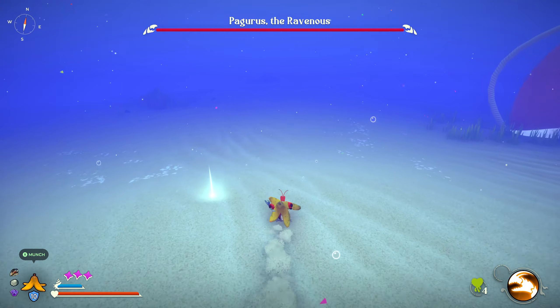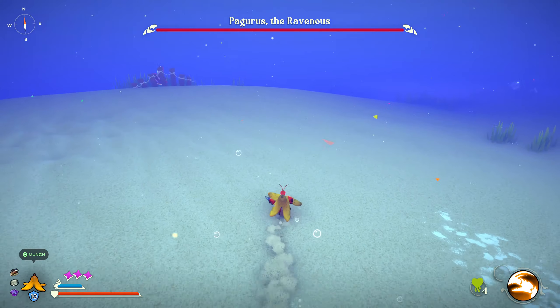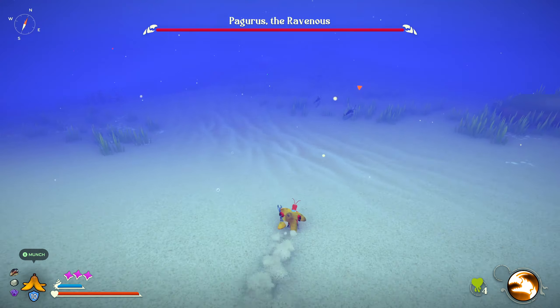Just run past him for now. If you have a banana, that is his weakness, but I would recommend actually grabbing the Moonsnail shell over on the other side.